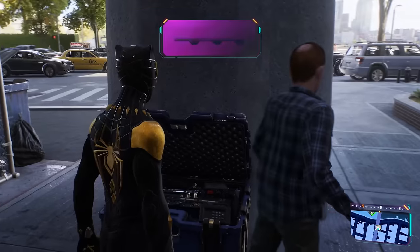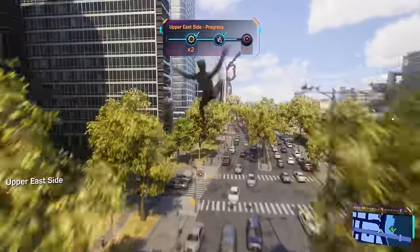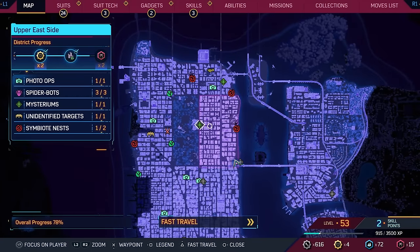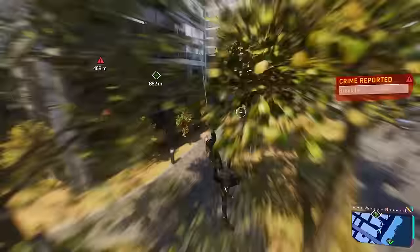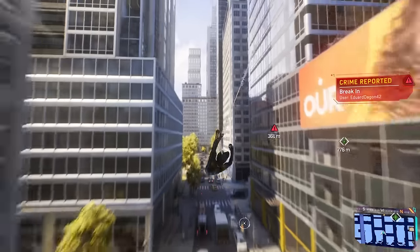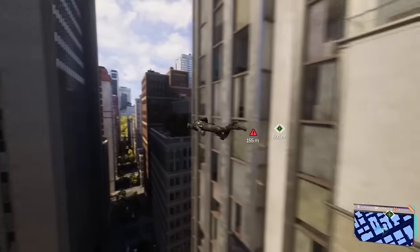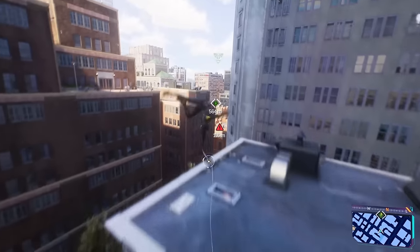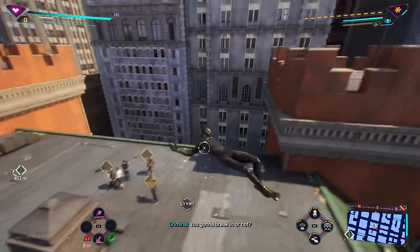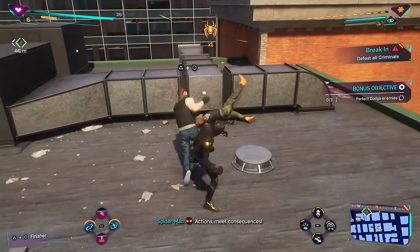I'm glad things are sort of turning for the better. We're getting more stuff done here in the Upper East Side, including these chests. But there's another Mysterium waiting for us up here — actually it's pretty close, so why don't we just travel there ourselves. We might run into a crime like this one — there's a break-in happening over here, so I definitely want to help out with that. Right over here — can't let those robbers break into that building. Here they are!